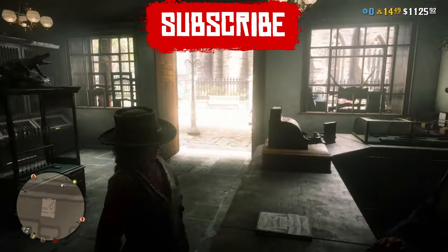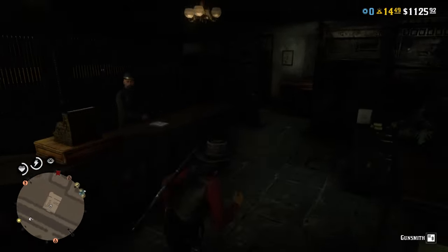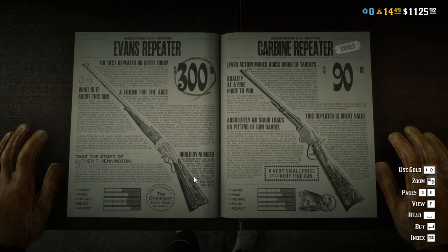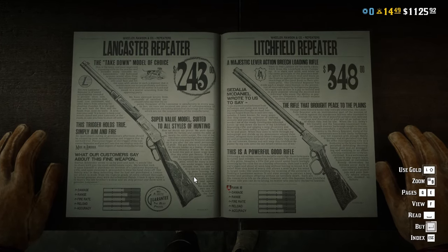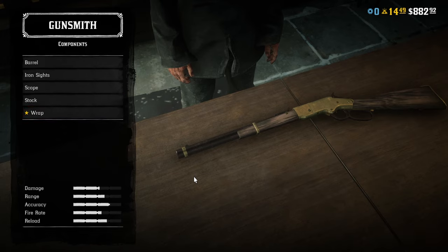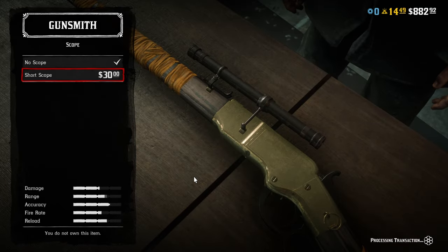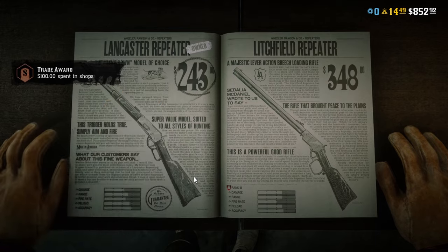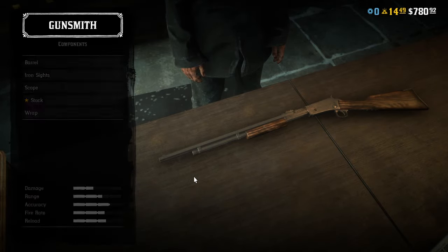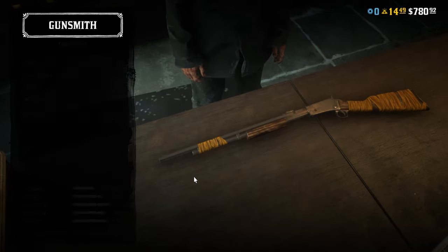The reason for getting all that money is to get decent starting equipment. First, let's talk about essential weapons. Go to any gun shop on the map — indicated by a revolver icon — approach the gunsmith, and start browsing weapons. My first recommendation is replacing your carbine repeater with the Lancaster repeater, one of the best in the game. I don't recommend upgrades at this point; spend your money on other weapons instead. The only thing you should do is get the basic wraps available so your weapon doesn't get dirty quickly and you don't have to clean it often with gun oil that costs $150.